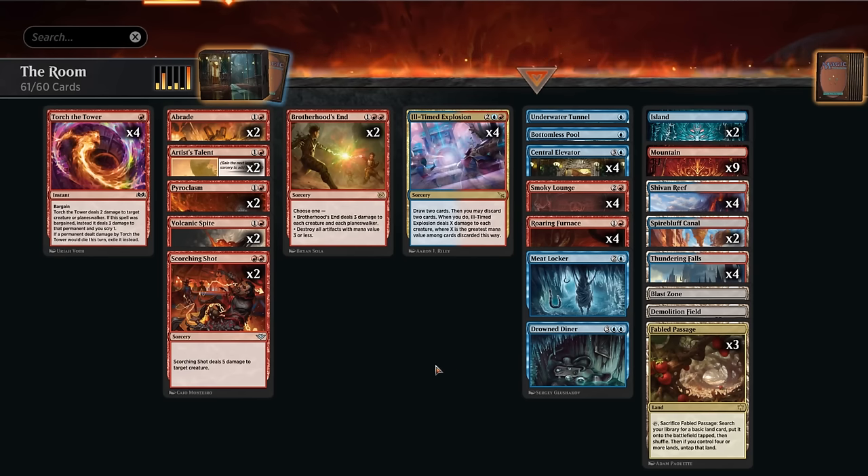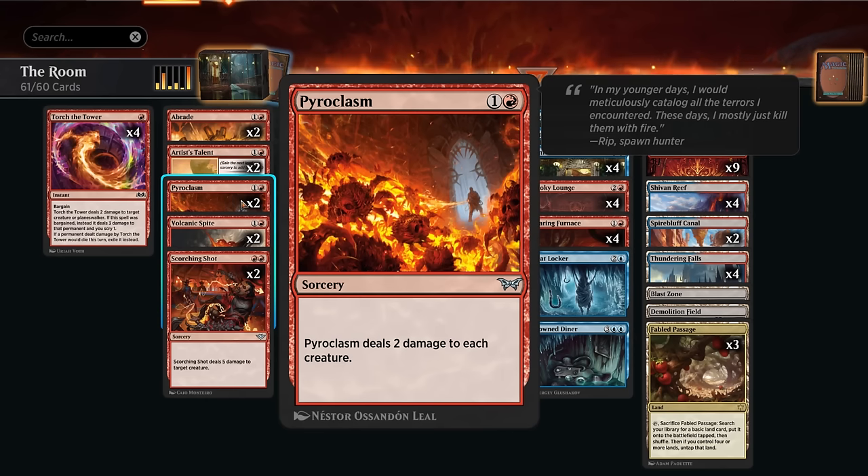To round out the deck, we need a lot of creature removal to stay alive against creature strategies. We also get to play with Pyroclasm, which has been reprinted into standard — a very impactful card dealing two damage to each creature for just two mana.